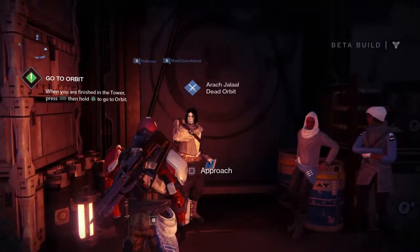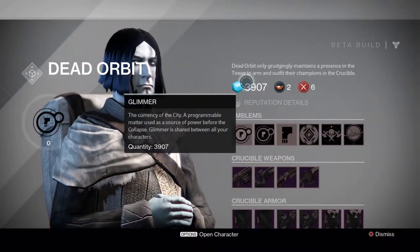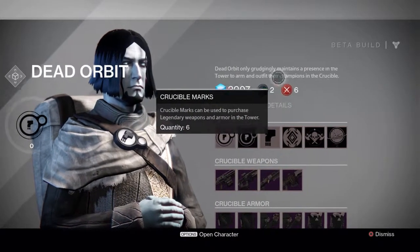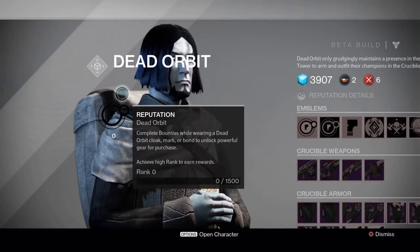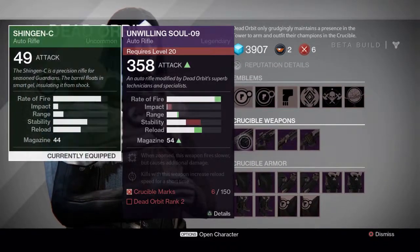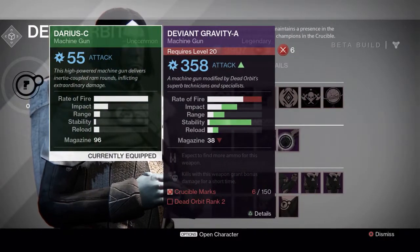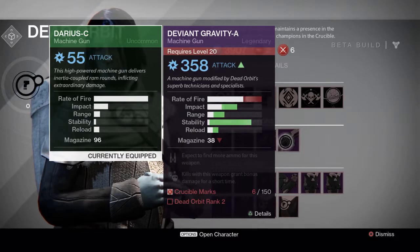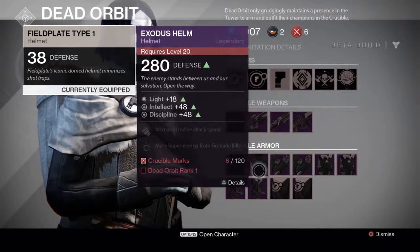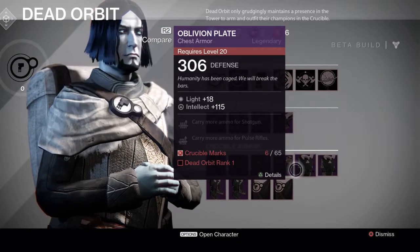That's just a little bit of the overall character screen. Here I'm talking to some random vendors. You can see some of the currencies in the game — Glimmer is the universal currency which carries through all of your characters. Then there's some crucible currency and some other currency. But the thing I was most intrigued about was actually the reputation. Clearly here the developers are teasing us with end game content — I don't even have the reputation, nor the crucible marks, nor the level requirement. They're just showing us some of the cool legendary gear we can get later on.